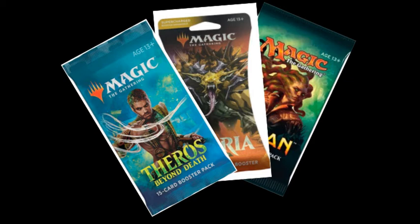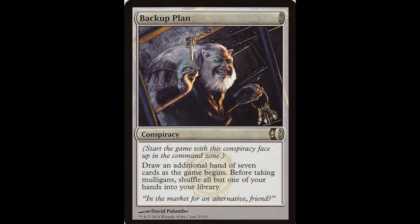The final limited format I'm going to talk about is the Conspiracy format. Honestly, I wasn't sure whether to put this under casual or limited, but it's a limited format. Conspiracy is the same as booster draft, just with conspiracy cards. Conspiracies affect the game in strange and different ways, and Wizards of the Coast made special conspiracy booster packs for this format.